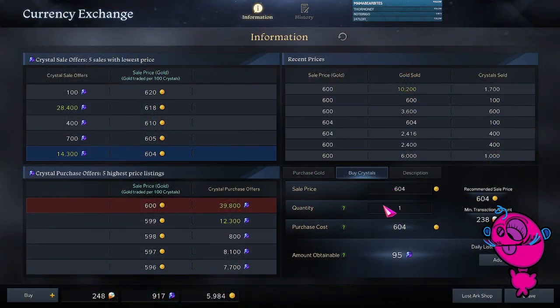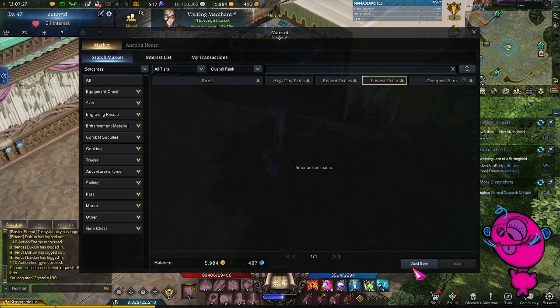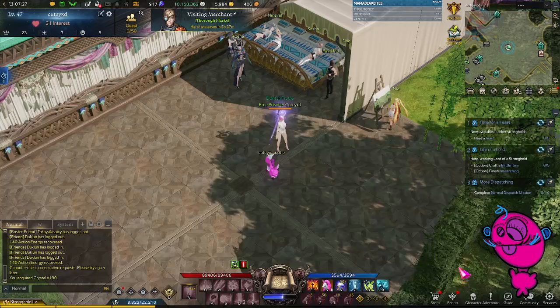In summary, buying crystals from the Mari Shop is pretty lucrative right now because of the Vikas patch notes. Great Honor Leapstones are probably going to keep going up in price, or if they don't, the demand is still going to be there. If you're buying from the marketplace, they are nearly twice the amount compared to Mari, so investing in crystals when they're low is a good idea.